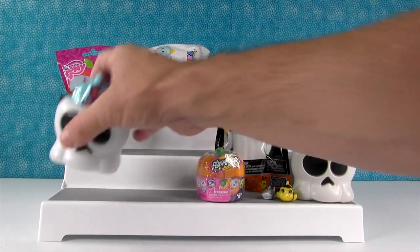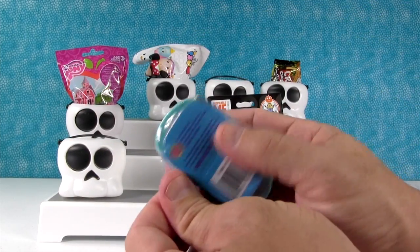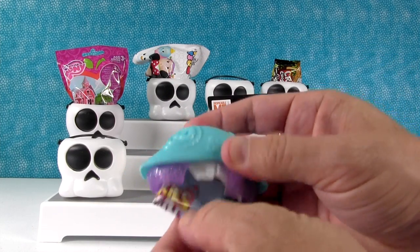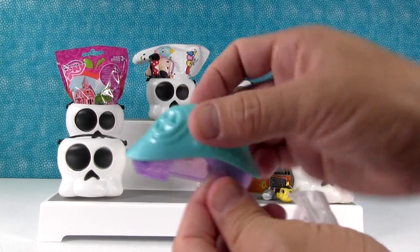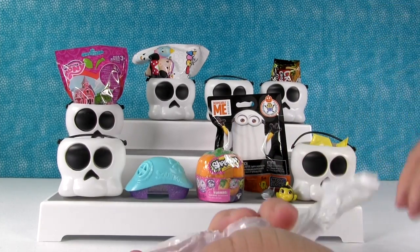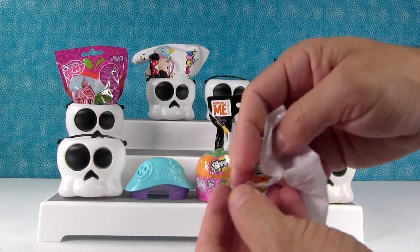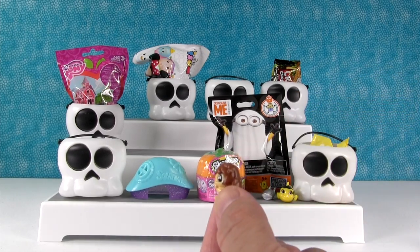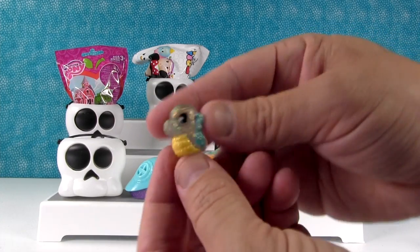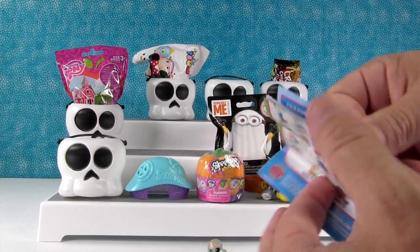Shannon normally opens these but I'm going to open the Squinkies Dew Drops today. So in here we get two Squinkies, a Dew, a cute little house, and a checklist. Here are our Squinkies and our Dew. Alright we have the Explorer Dew. Oh I got an Ultra Rare! Whenever you open those we get an Ultra Rare. Okay so we got the Hedgehog and the Elephant Seahorse — I think so, the Sea Elephant.